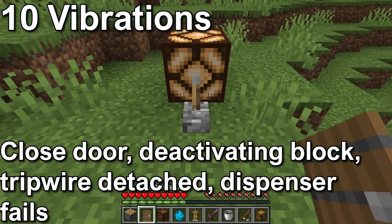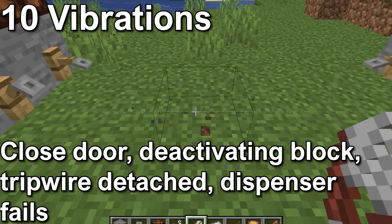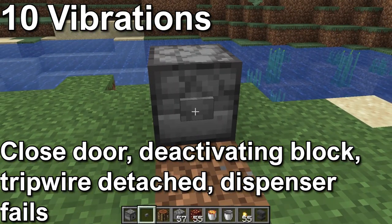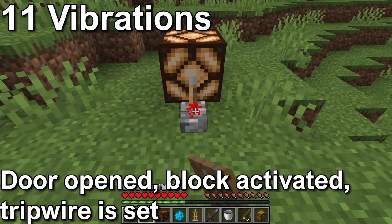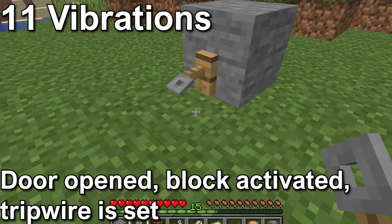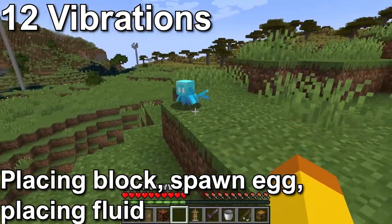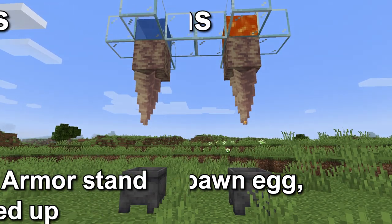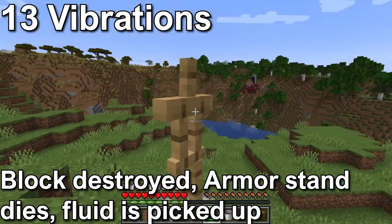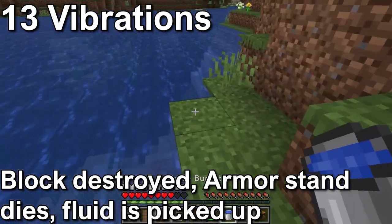Level 10 is a door closing, a block deactivating like a lever or button, a tripwire being detected meaning the string is cut, or a dispenser failing to dispense an item. Level 11 is a door opening, a block being activated like a lever or button, or a tripwire being set like pulling a string. Level 12 is placing a block, an entity spawned with a spawn egg, or fluid being placed like in a cauldron. Level 13 is a block being destroyed, an armor stand being killed, or fluid being picked up like with a bucket.